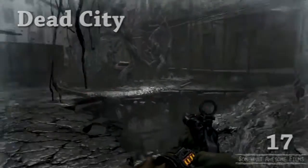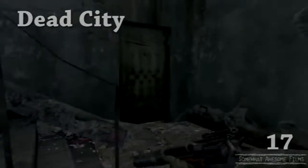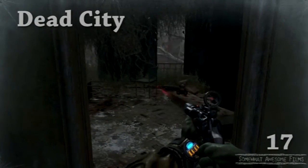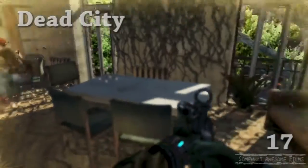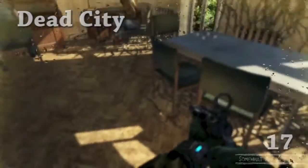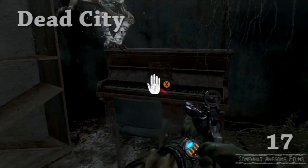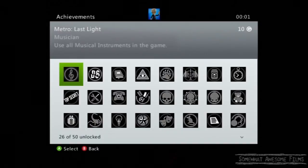Dead City. When we're hanging out with our little freaky friend, we'll come out this hole here after the first vision. We'll head this way and we'll hear piano music. There will be a second vision in this room up here. You'll see a nice little family chilling out, playing the piano. Dad's like, listen to me play the piano. The kid's like, man, you play that song all the time. And then we're like, well, they're gone - it's our turn to play the piano. And then you'll get the achievement, which is Musician - use all musical instruments in the game for 10G.